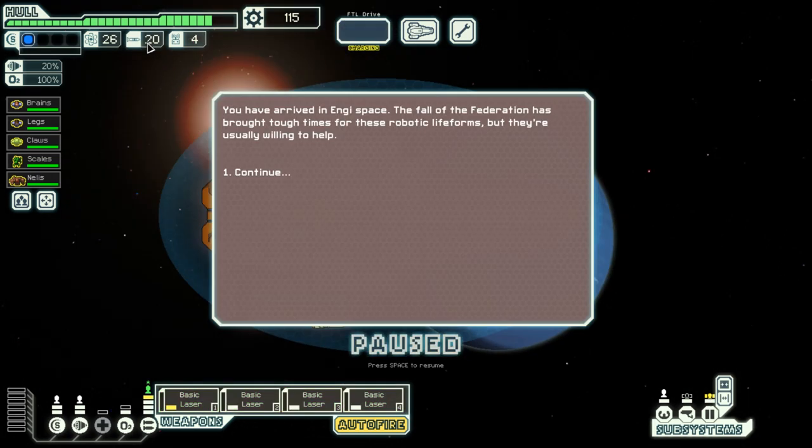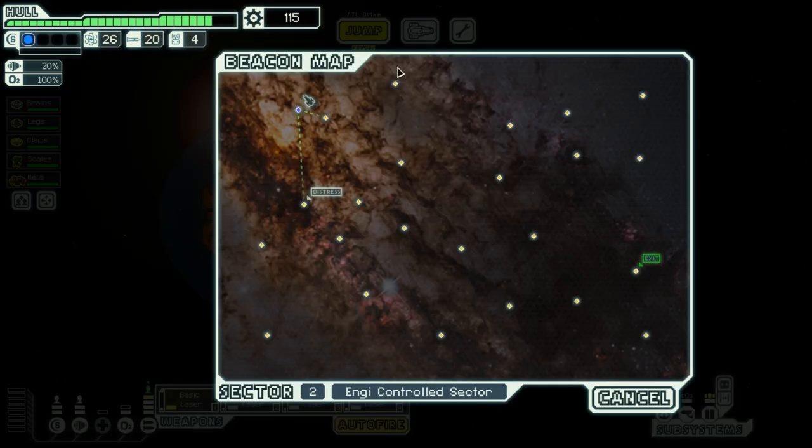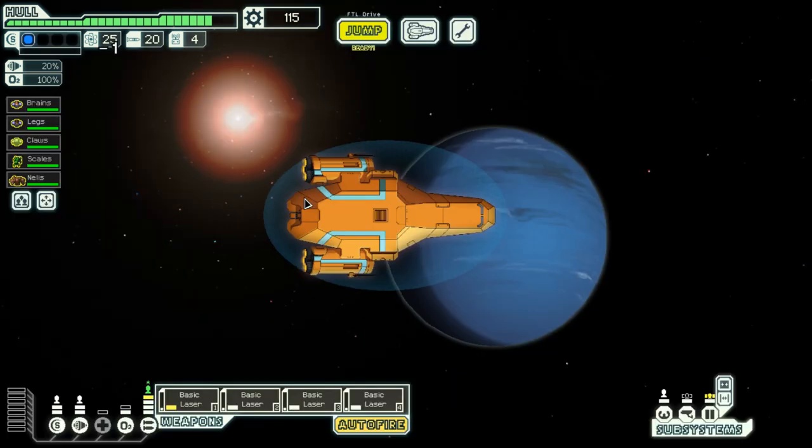I have a lot of fuel and a lot of missiles — not that I need the missiles. Either way, I've arrived in Engi space. They have soothing music that is blissful to hear, and the war of the Federation has brought tough times to these robotic life forms, but they're usually willing to help. I don't need their help, but I will gladly accept it nonetheless.